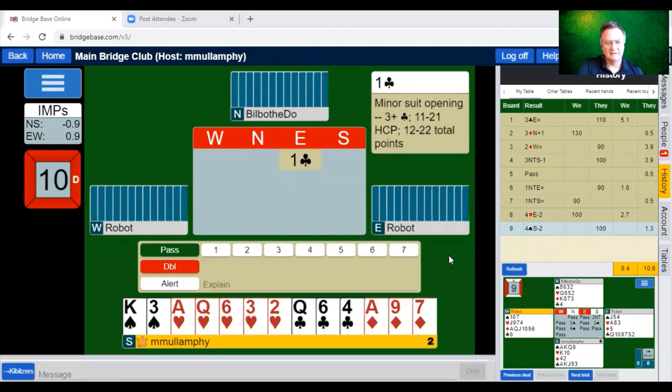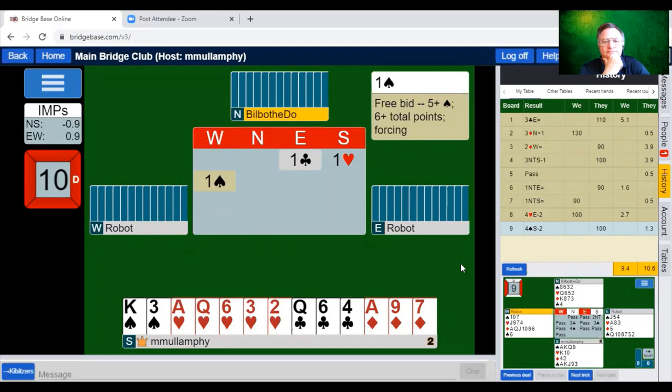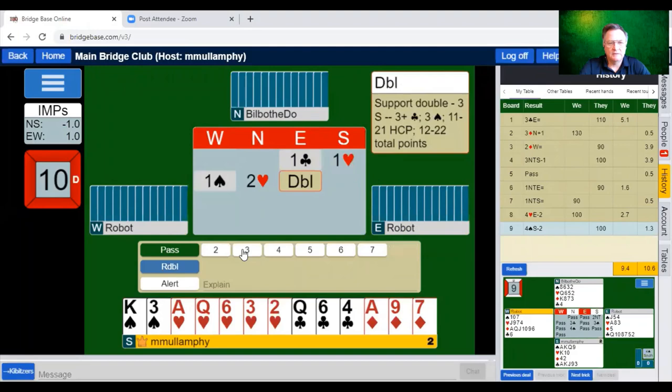Last board everyone. One club — what have we got? 15 points. Should I overcall one no trump or bid one heart? I think I prefer one heart when it's a little bit ratty like this. I'm definitely worth a three heart bid — I'm not prepared for the opponents to play two spades. If they lead a spade, I'll be declarer. Maybe partner might take this as some sort of game try. Should I redouble? Any thoughts?